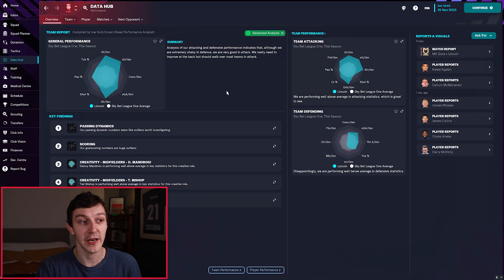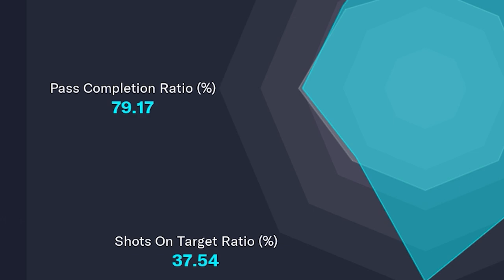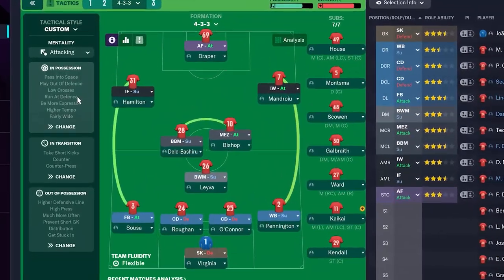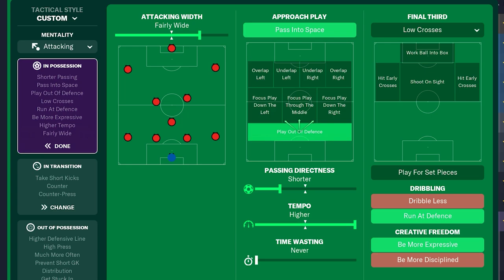The overview page is a good place to start to get a nice overview of your data. If you click into the general performance graph it can look a little complicated, but essentially it's overlaying my team's performance in blue over the league average in white. We're doing pretty well in a lot of areas, however we're actually below average in pass completion and shots on target. We might win more games if we can improve that. Using pass completion as an example, one way to improve it is to use shorter passing to avoid risky long passes — and we can actively change this in our tactics. Going to the tactics screen and looking at our in-possession settings, our passing directness is currently standard; we might want to move it down to shorter passing so more passes get completed and we hold on to more possession.